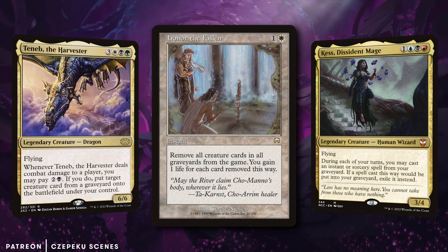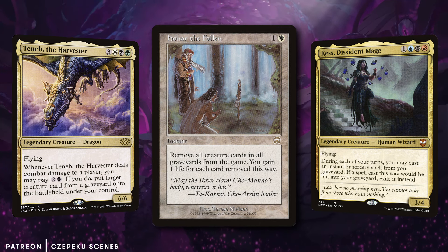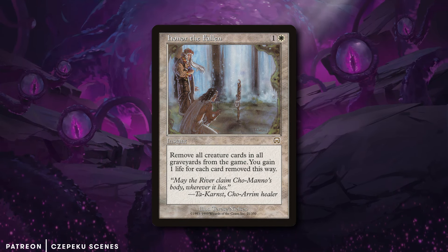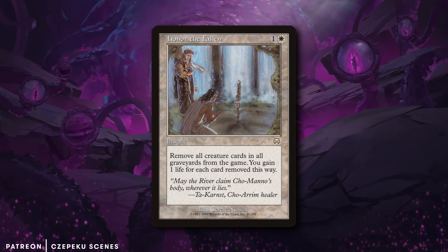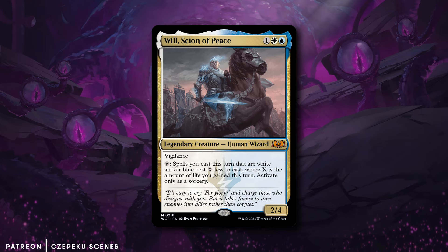If you're against a Karador deck or a Teneb deck — I can speak from running the Teneb deck — this would be a pretty good tool to have. Also, not to even mention: one life for every card. Not every permanent, not every land, not every non-land non-permanent — every card you gain a life.